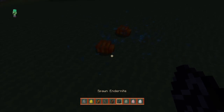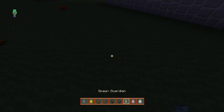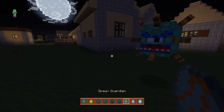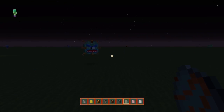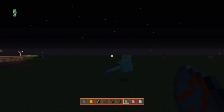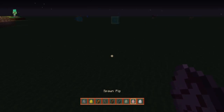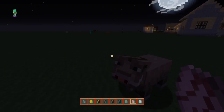We have the basic endermite and that one is just a different color — that's really the only change there. Moving on, we have the guardian, and as you guys can see the guardian really doesn't change in color — it's still looking that same color with literally no difference in comparison. That's actually pretty disappointing.